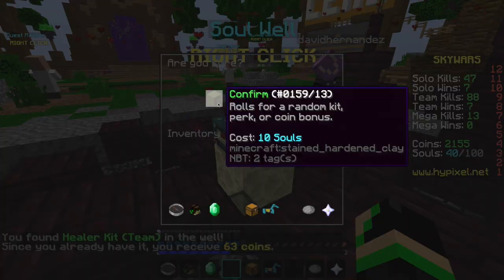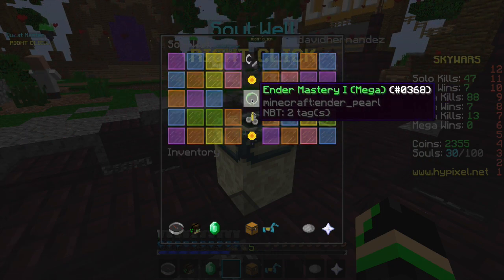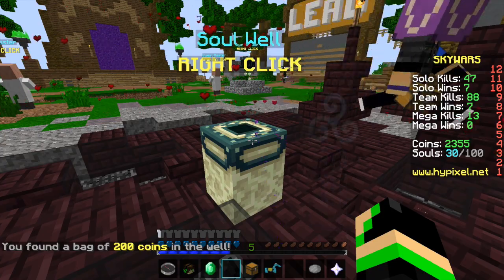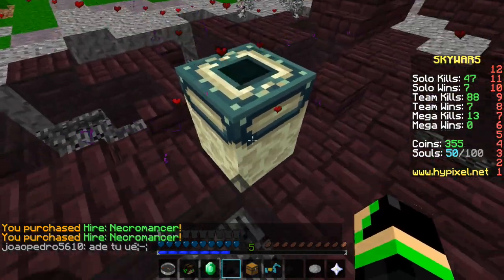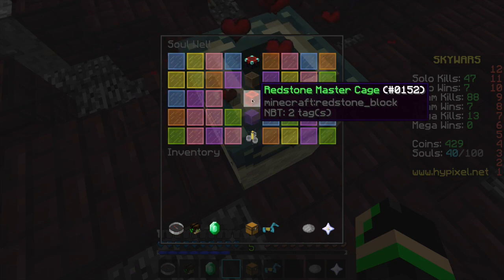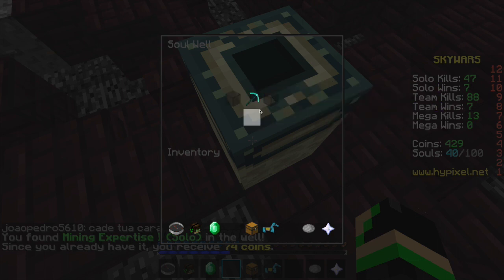Healer kit on team? Okay, cool. Alright, large or medium bag of coins. That's nice. Okay, let's just see if I can buy a bit more coins. Yep, okay, I bought 50. So now I can do five more.